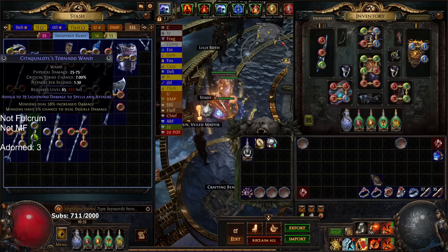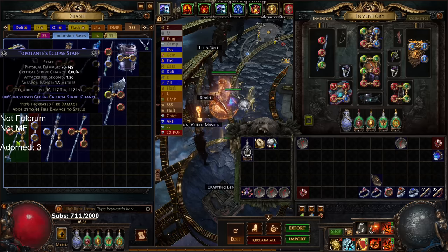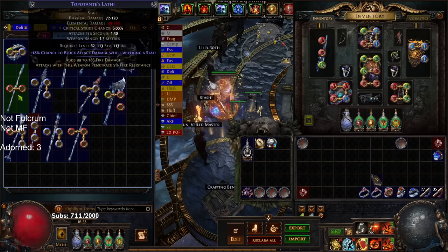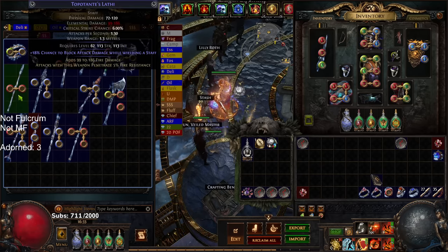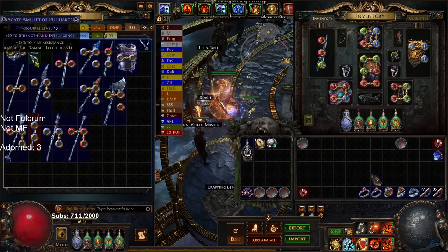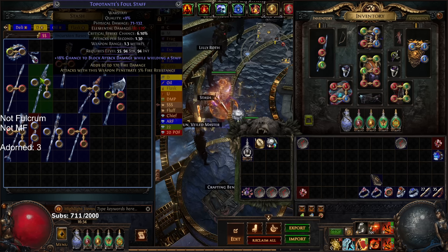We probably went through close to 8,000 to 10,000 chance orbs here. I didn't tally exactly everything we found, but here is what I can tell you: in the 8,000 plus Scour Alc attempts, we found three Adorn Jewels, and all three of them were found within the first few hours — so around the first 3,000 attempts.